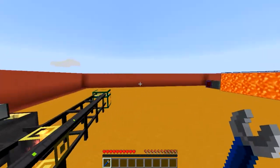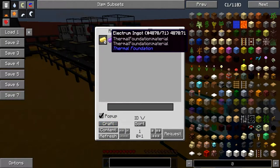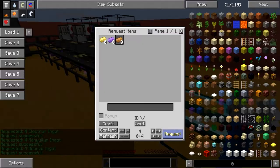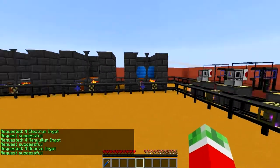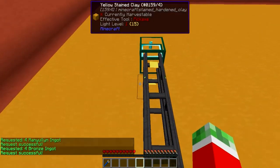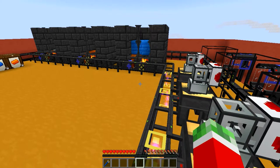So let's quickly demonstrate. Let's set craft to four electrum, four manyullyn, and four bronze. As you can see the resources are being sent to their appropriate location. This will take just a second to actually smelt up — that's the only downside with the system, that it's not instantly on demand but it takes a little while.